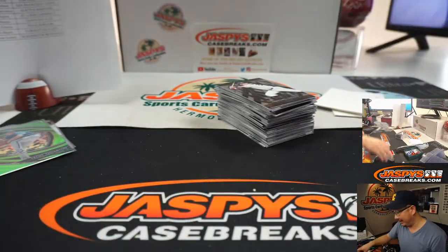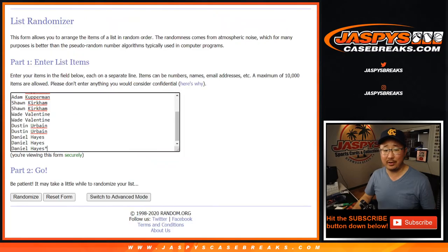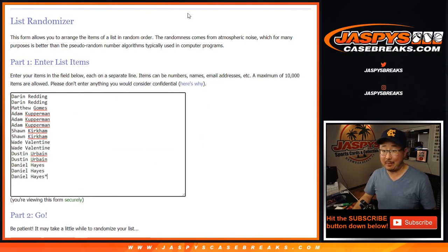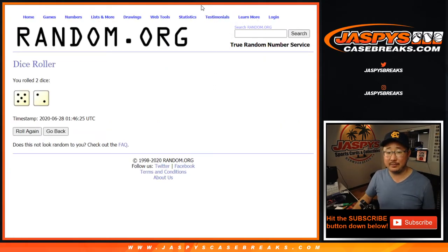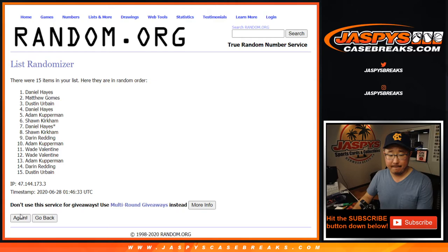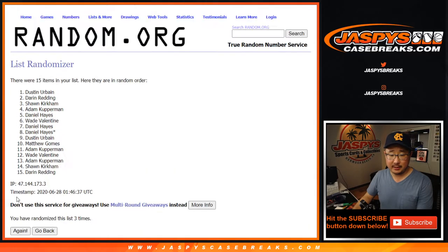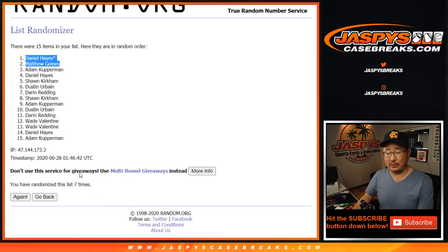And there you go. Wade Valentine still has two shots — he's got two spots, so yeah, he can get both. That'd be wild. Let's roll it, let's randomize it. After Nuran.org checks my browser — five and a two, seven times. Top two with the original 15 names after seven randomizations. After seven, Daniel and Matt Gomes. There you go — congrats to both of you. Sorry to Wade and everybody else, we appreciate you getting in though. I'm Joe for JaspysCaseBreaks.com. That Diamond Icon is coming up in a separate video next.